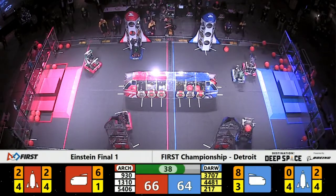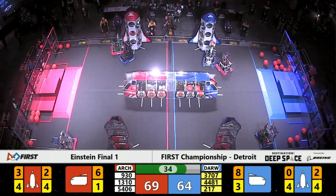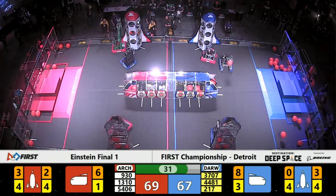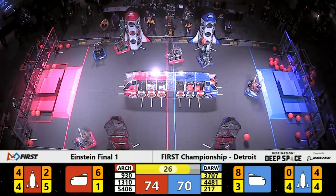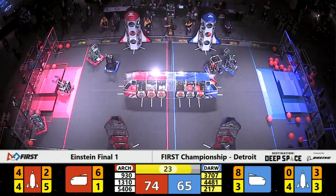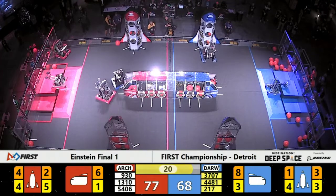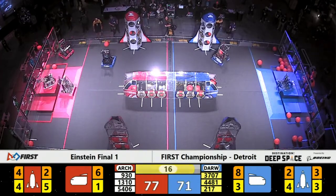40 seconds remaining in the match. Just one hatch panel — the difference in score between these two capable Alliances. Thunder Chickens looking for a place to drop off some cargo. The only safe spot is in the Blue Alliance rocket; there are only empty cargo bays inside of that rocket. 20 seconds left. Still a Red Archimedes advantage.